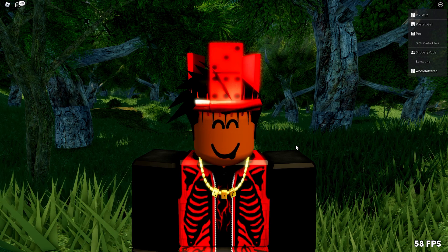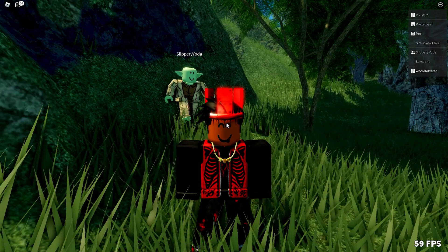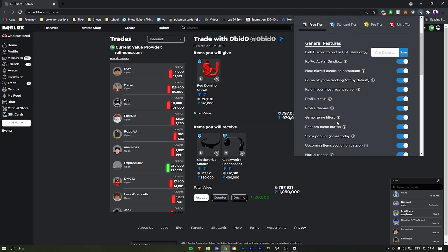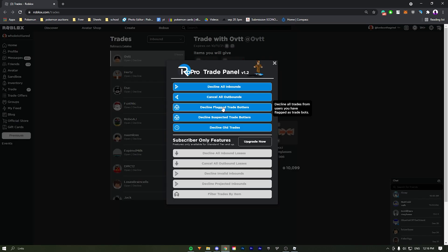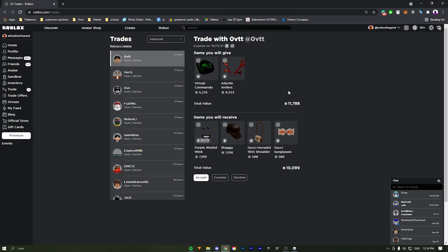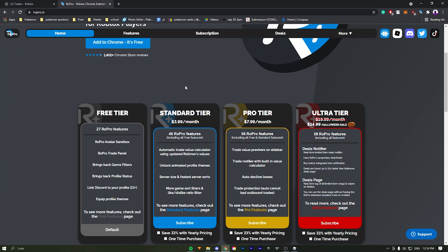The final extension is RoPro. The free tier gives you a sandbox feature, shows you the most played games, and you can get profile themes. One of the features I really liked was the trade panel — it helps you decline all trades or even suspected trade bots, and you can also cancel all outbounds. That canceling outbounds feature is helpful — let's say your item somehow goes super high in value, you wouldn't want to manually cancel 100 trades. The free features are pretty good, but there are extensions to it.